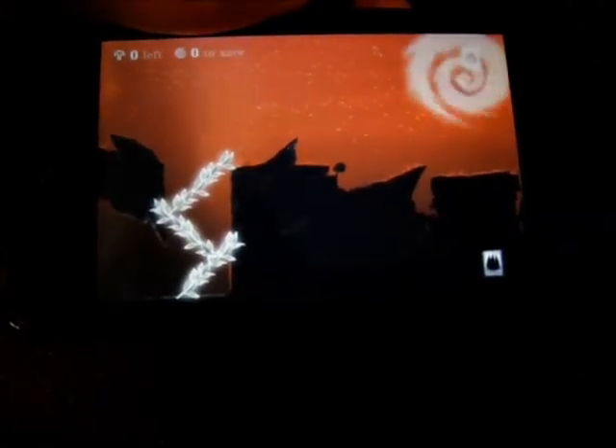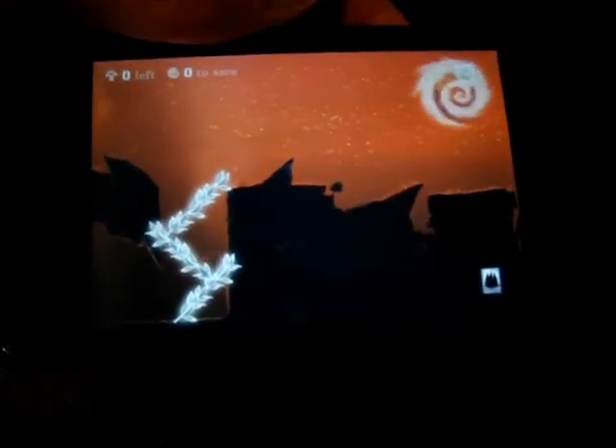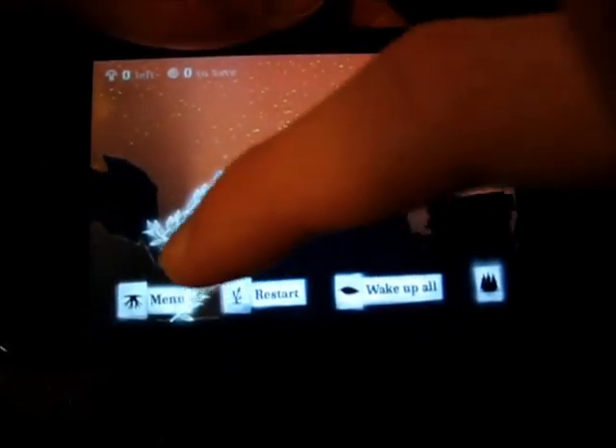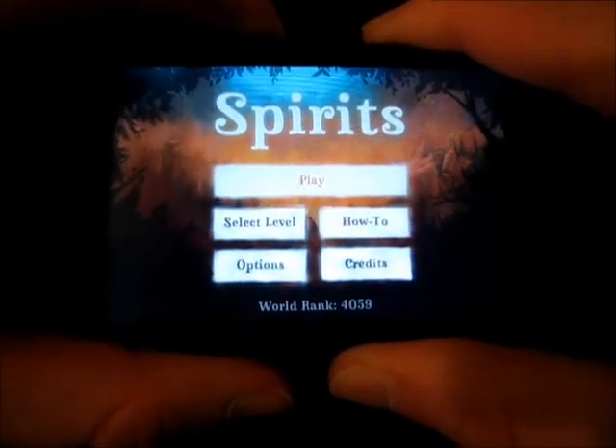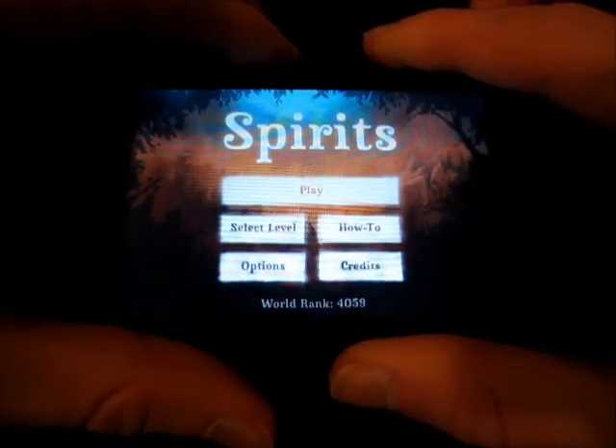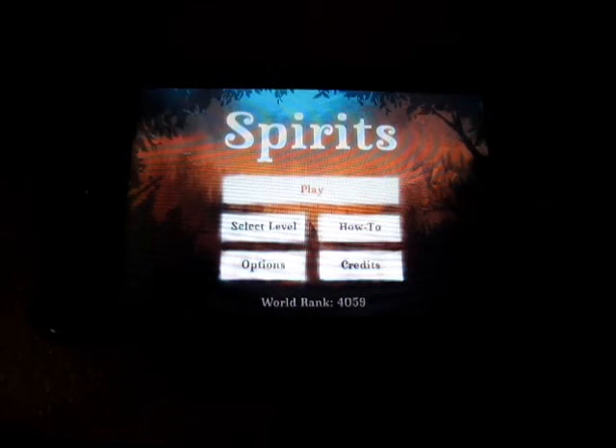So that is the gameplay here. The levels do get much harder — I'm on level 5 or 6, and it's definitely gotten a lot harder than this. So I'm going to back out to the main menu, and that is Spirits. Very nice gameplay. If you like the looks of this, definitely check it out. I have a link down in the description if you want more info and if you want to view it on the App Store.